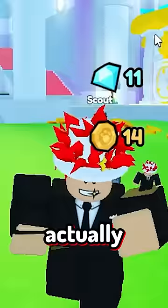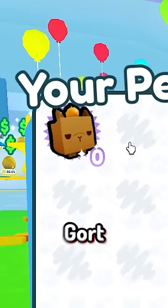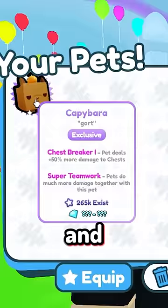But what if I told you there was actually a worse pet than the cat? Introducing Gort. Gort does exactly zero damage, as it displays right here, and has chest maker one and super teamwork, so we're gonna go equip him.